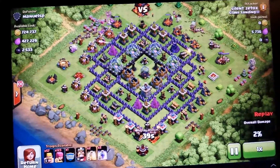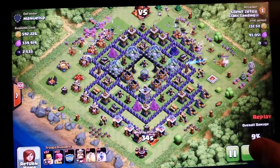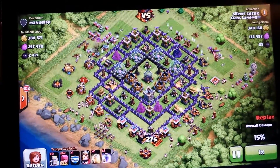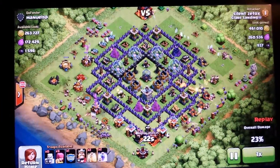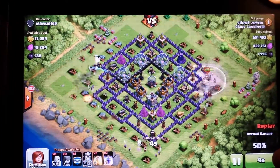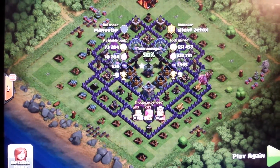Level 11 and level 12 elixir collectors, all the gold mines on the side are full, and the elixir collectors are like 90% full at the bottom, and the drills too. I ended up getting over a million on this raid and close to 2k dark in a matter of 40 seconds — 650k gold, 422k elixir, and 2k dark on an inactive Town Hall 10 base.